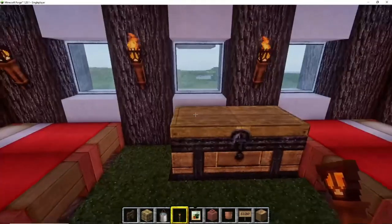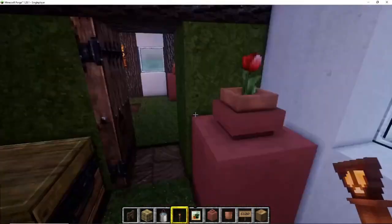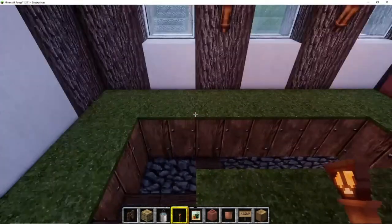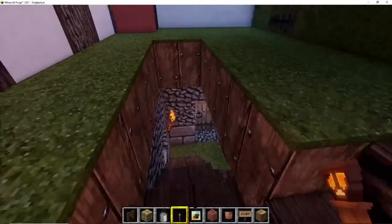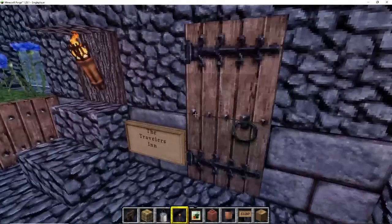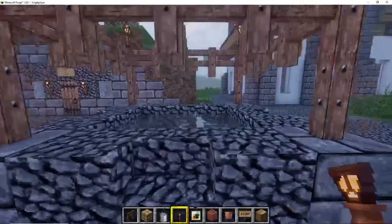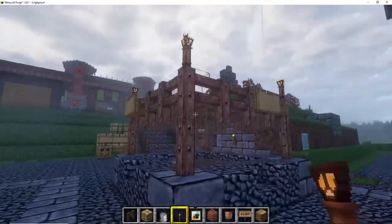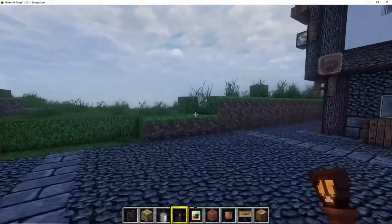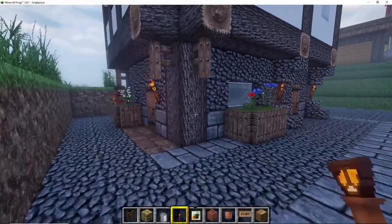I didn't want to waste space, so I made it like this so you can have couples sleeping or one guy having a double bed, whatever the case may be. This is where they will sleep. If they are not happy with the accommodation on this side, however, you can always move over to the boarding house. The boarding house is where a lot of travelers get together and they can sleep there. We've got our local well, so this is where these guys can get their water from, and I centralized it to make it easier for everyone.